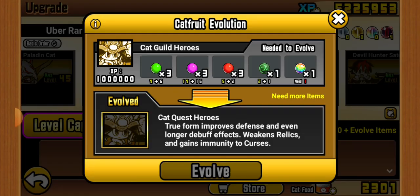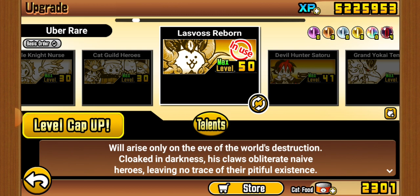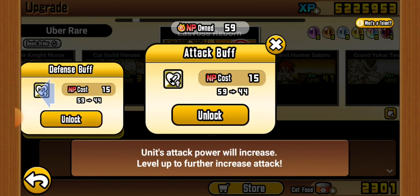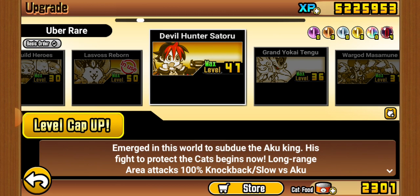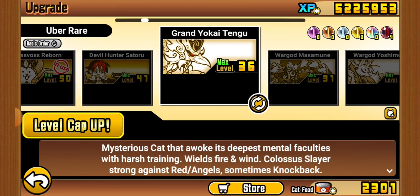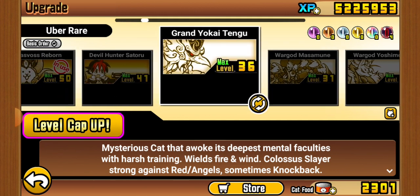Cat Clan Heroes is really only good in true form, but I don't really want to invest in it because it's quite bad. Lasvos recently got talents — I haven't got any of them yet because I'm poor, but Lasvos is very strong.